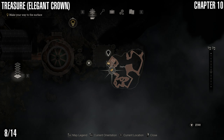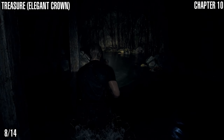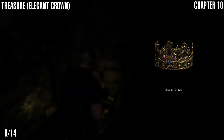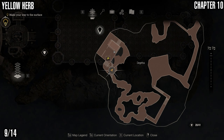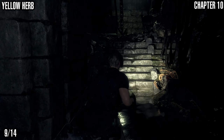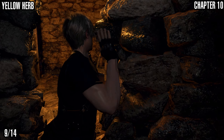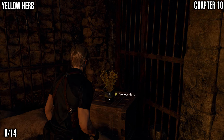Next up we've got the elegant crown treasure. You can use this to get an achievement for selling an item worth over 100,000 — but you need to get it first and then put the right gemstones in it. It's down in the depths after Leon gets thrown down there and you're being attacked by the invisible bugs. Next up we've got a yellow herb — you'll have to come this way along the main story anyway. Break this wall right here, squeeze through, and there's a ladder in this room that takes you up. In this room there is a yellow herb right there.